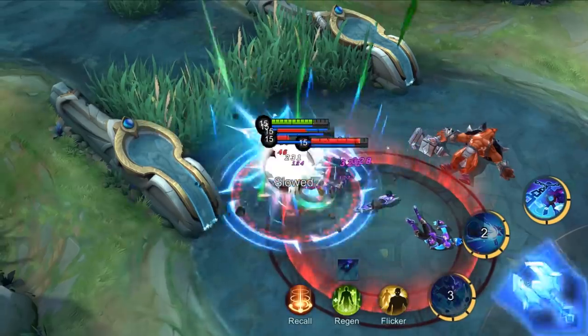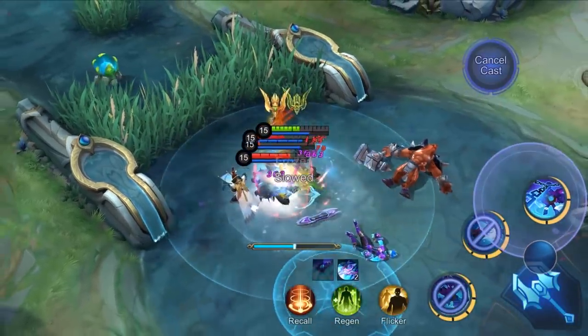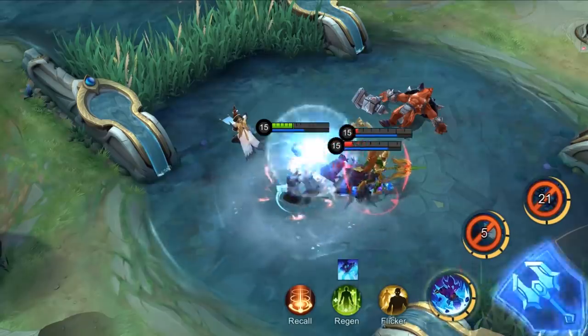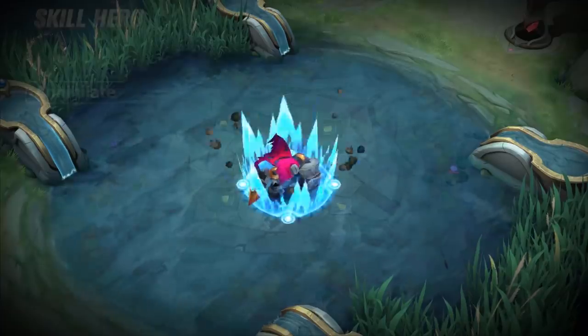In ejected state, Atlas and the mecha sentry share the same HP bar and take reduced damage. This skill serves as Atlas's diving tool. The bonus movement speed allows him to dive into the enemy formation rapidly, while tanking a lot of damage with the damage reduction of this skill. When he enters the mecha, he can control the surrounding targets again.